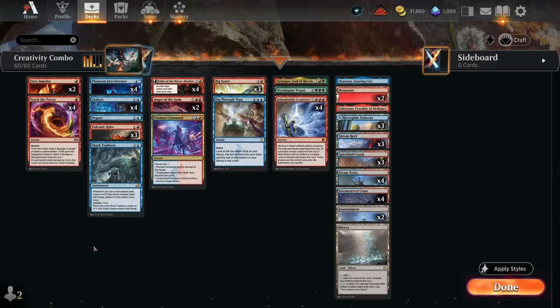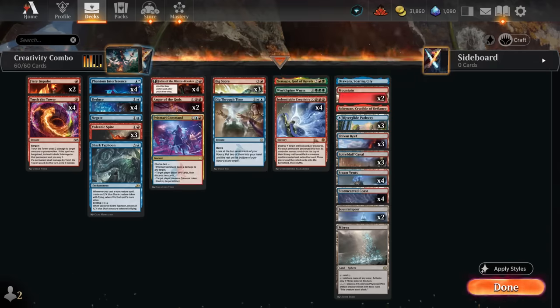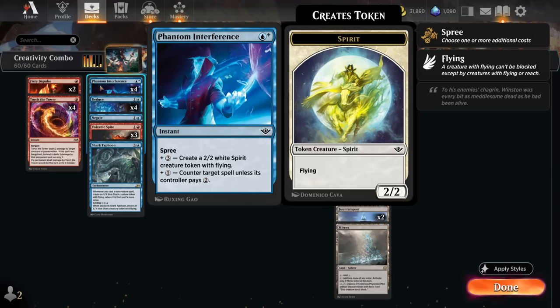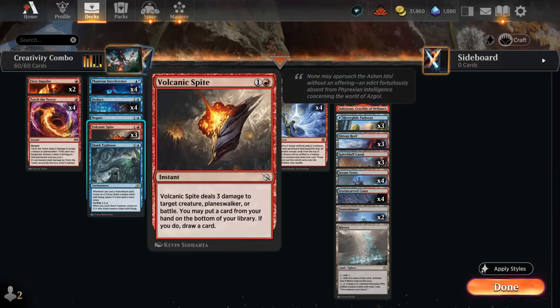At two mana, Deduce is an excellent way to draw a card and leave behind a clue token as something we can eventually target with Creativity. We've also got the new Phantom Interference as a fine two-mana counterspell, but we can also pay additional mana to make a spirit token — which can again be something we target with Creativity or just give us additional pressure in longer games. And there's a one-off Negate for opposing non-creature spells.